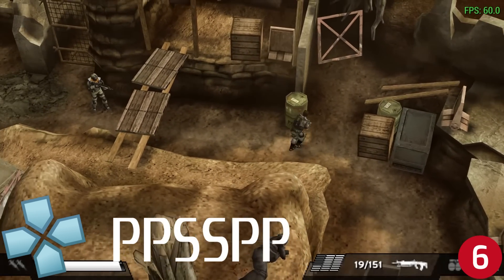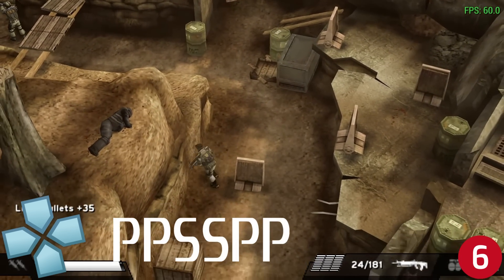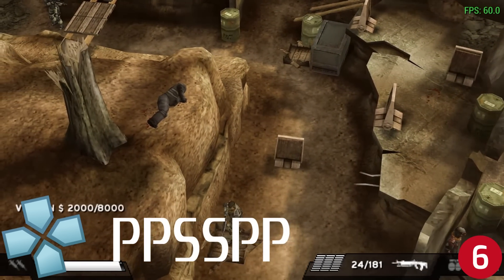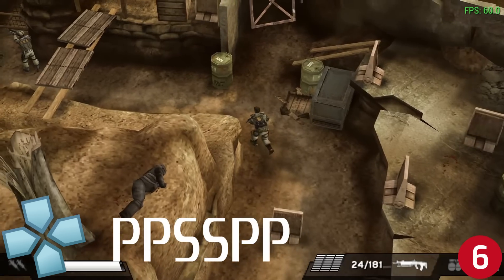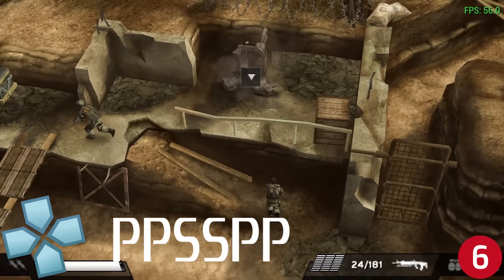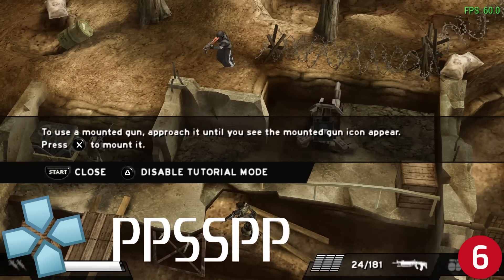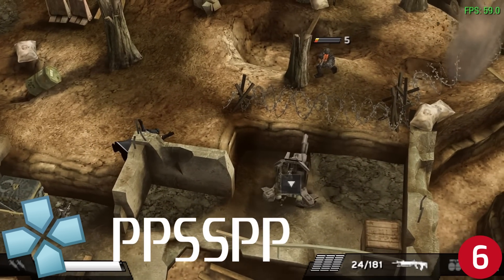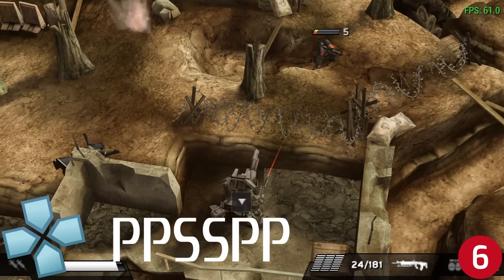Number six is PPSSPP. I didn't own a PSP back in the day, so my first experience playing those games was through this emulator, which was really nice because I got to experience PSP games with upscaled graphics on a bigger screen. Playing them on this well-designed emulator that still gets updates today was a big win. The emulator is easy to set up and has a nice interface that displays box art for your ROMs. One thing I didn't like about the PSP was that it only had one analog stick, requiring shoulder buttons to move the camera, but the games were still fun.